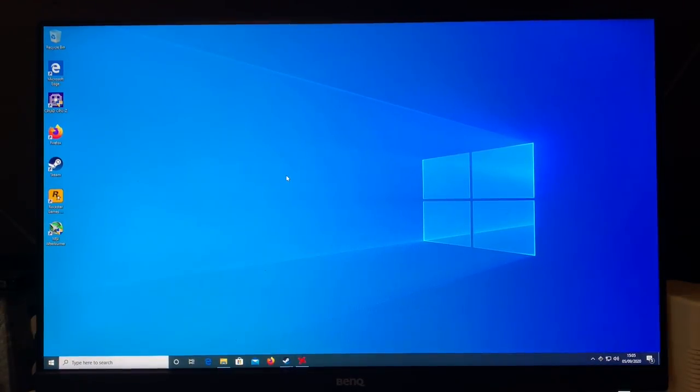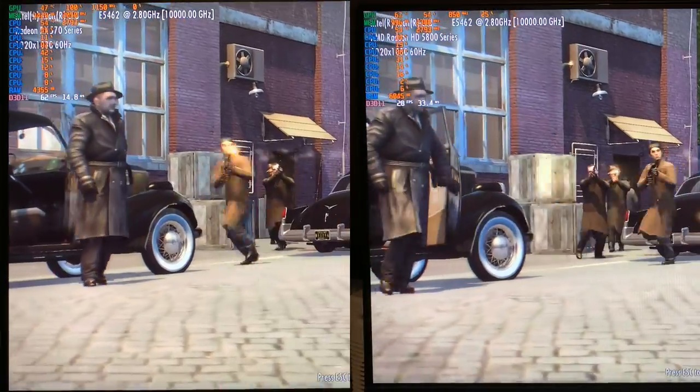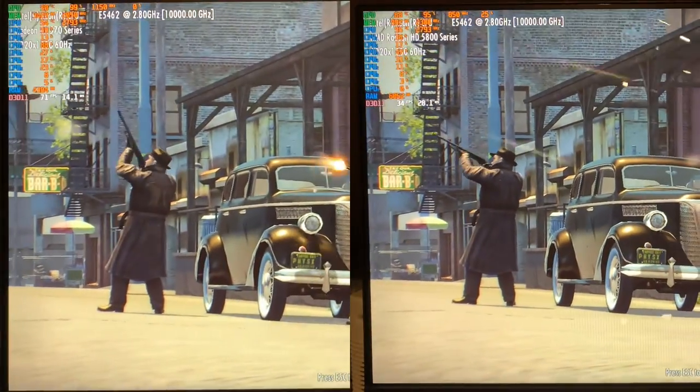So let's revisit the benchmarks that we did in the last video and compare them side-by-side and see what it looks like. Here we are looking at the very first benchmark. On the left-hand side we have the RX 570, and on the right-hand side we have the Radeon HD 5870.